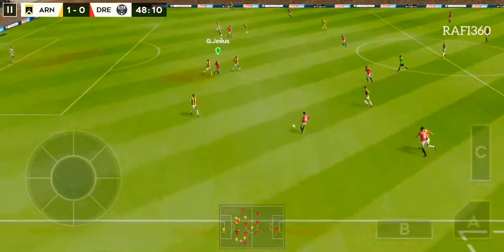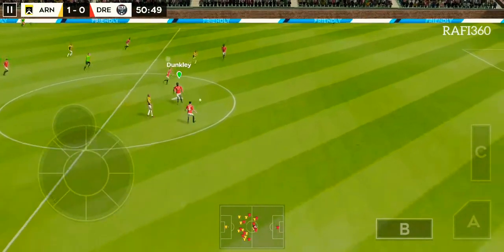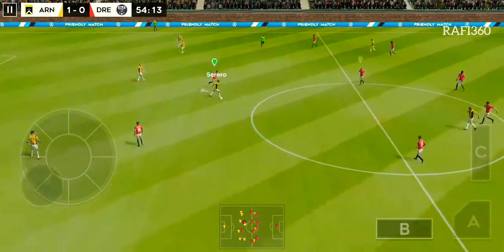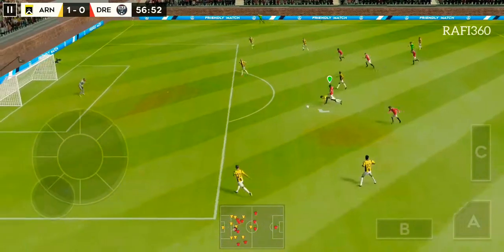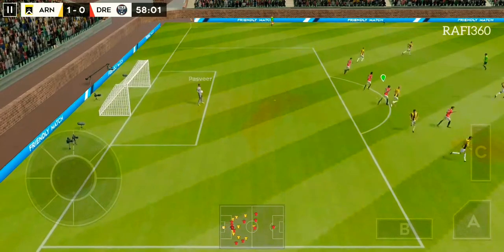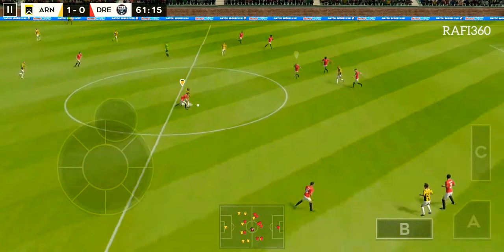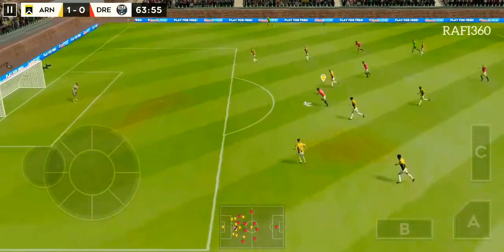Finds his teammate. Good clean challenge, confident pass, well read. The striker picks it up — quality defending there. It's a clear chance but the goalkeeper eases the pressure. Finds his teammate. That's great determination — the attacker is in possession, this team needs to find a way back into the match.